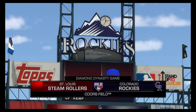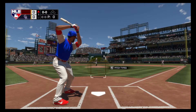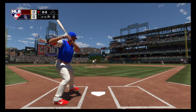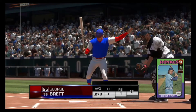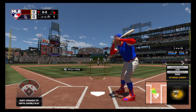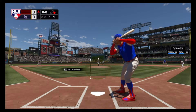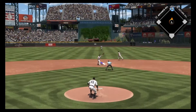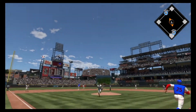Now from Coors Field in Denver. Here's Matt Kemp — he'll lead this one off today. I use zone hitting and meter pitching, as you'll see. Diamond Dynasty Conquest games are short one-inning games. I stole that base to get my runner in scoring position and also hopefully complete a card mission.